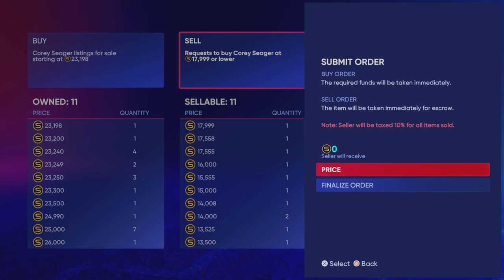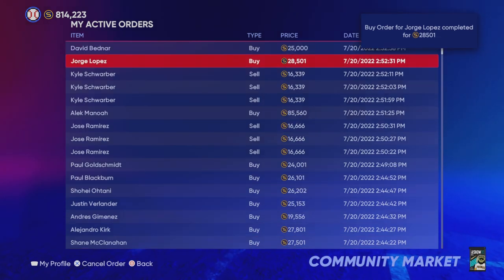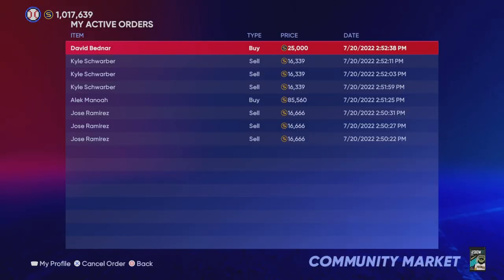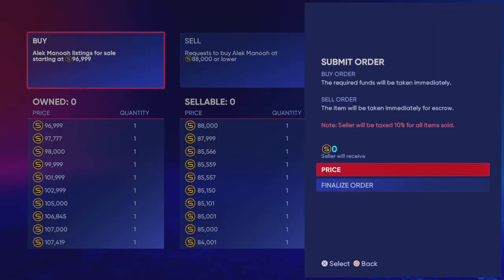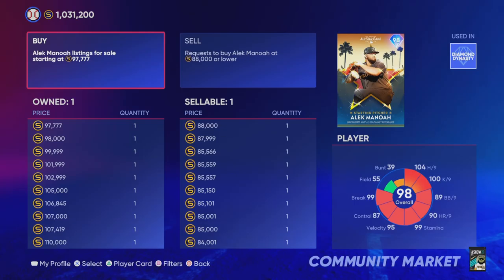Now that we have the Miguel Cabrera, you don't need all of the all-star game and home run derby cards, which will also affect their price and cause some of these players to drop. Most people are going to want to lock in these base round players. I'm putting up buy orders for other program bosses and sell orders for these all-star game cards, and I'm going to end up breaking even. Look at how many stubs I have right now — I started the video with 500,000 this morning. After selling, I probably earned about a million back, then spent right around a million on Jackie Robinson.